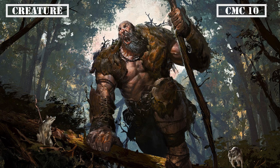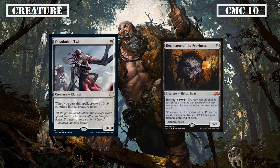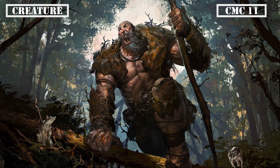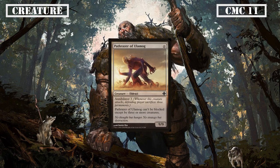The CMC 10 slot has two colorless threats with Desolation Twin and Decimator of Provinces. Desolation Twin is a 10/10 that spawns another 10/10 when it ETBs, putting 20 power on the board on its own, which again synergizes well with our Trample enablers. Decimator of Provinces is a 7/7 with Trample, Haste, and an emerge cost for 6 and triple green, allowing us to sac a creature to reduce its cost equal to the sacrificed creature's power. Additionally, it grants all our creatures +2/+2 and Trample until end of turn when it ETBs for another mini overrun effect to flatten our opponents' blockers. Finally, we reach the CMC 11 slot with our last creature being Pathrazer of Ulamog, a 9/9 with Annihilator 3 that can't be blocked except by 3 or more creatures, giving us a potent top-end threat that chews through our opponents' boards even if it swings only a few times.